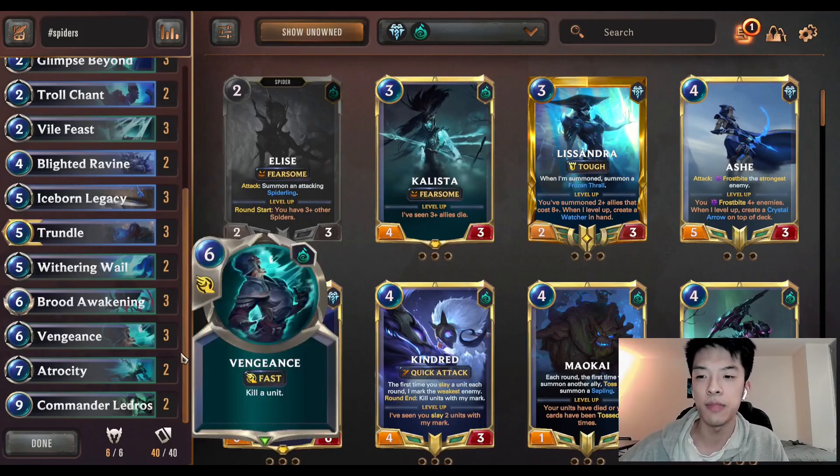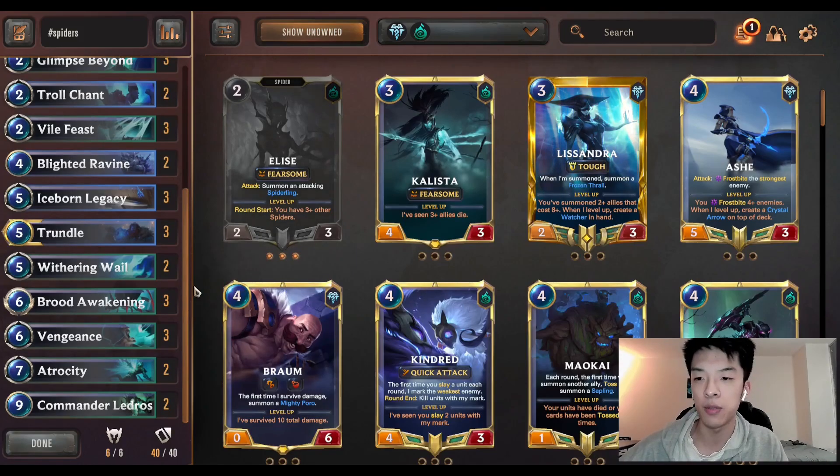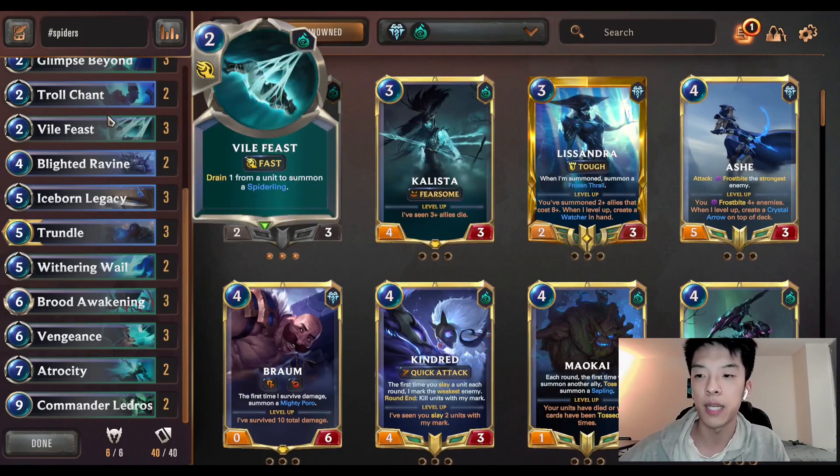This deck does do pretty well. It seems to do very, very well into a lot of different things. Like most board-based tempo decks, if you're able to get an Iceborne Legacy off, you're doing a lot stronger things than pretty much any other mid-range unit-based aggro deck out there. Being able to remove a unit and summon a 3-3 for 2 mana? That seems absolutely incredible.